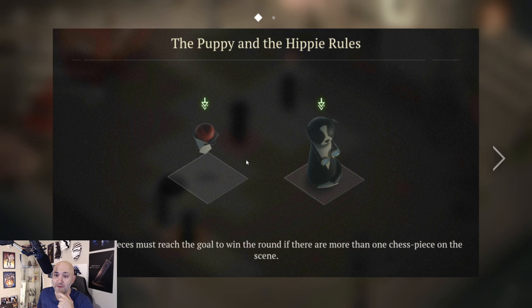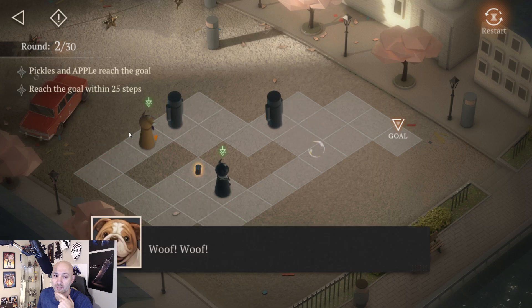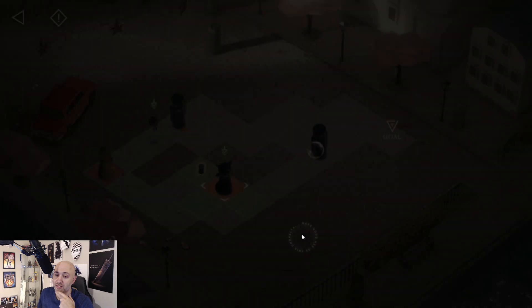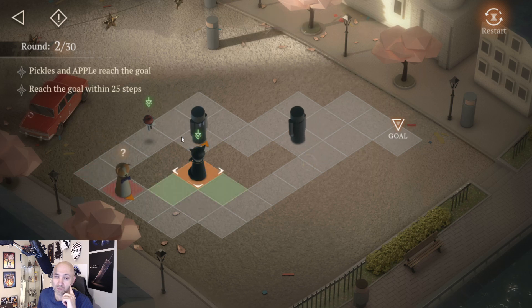The Puppy and the Hippie rules: all chess pieces must reach the goal to win the round. If there's more than one chess piece, move to the gadget point to obtain and use it — distract other chess pieces' attention with the gadget you find. So we need to make sure the gadget is used. Going up here — that's a confused animal right there.